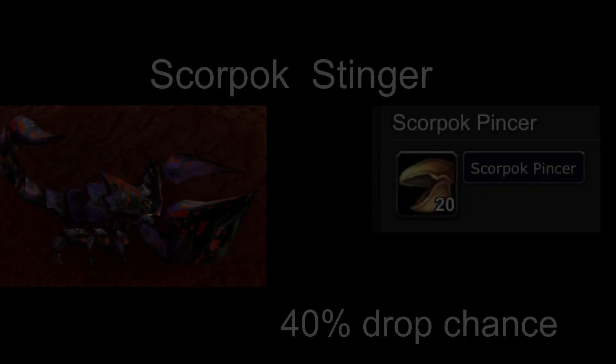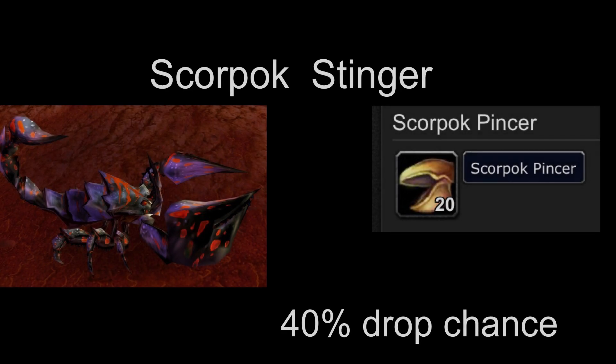Up next we have the Scorpock Stingers. These are essentially scorpions that roam around the northernmost corner of the map and along the western wall as well. They are usually found in groups of twos but can also be found alone and are very easy to kill. They have a poison DoT that they'll put on you but it doesn't do much damage. The pinchers you're after will sell from 75 silver to one gold 40 silver on the auction house.